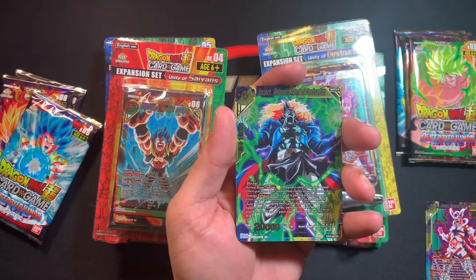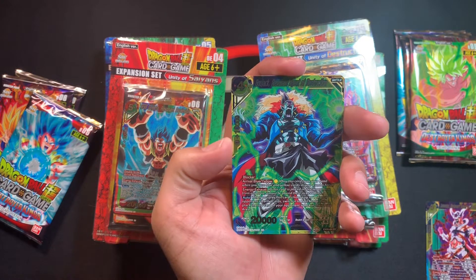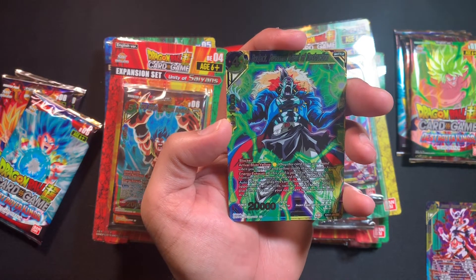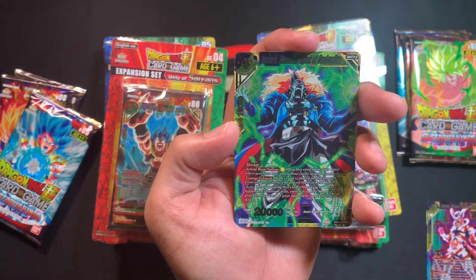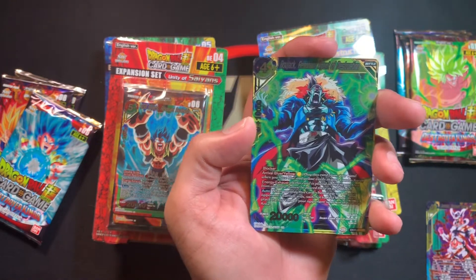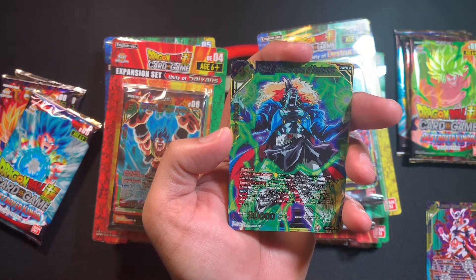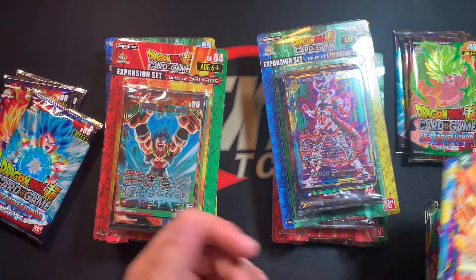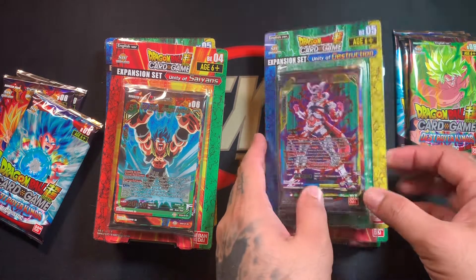Finally, we have Bojack, Resonant Agent of Destruction — four-cost, two yellow and one blue. Pay one for 10k combo, 20k base, Blocker. Rival Blue-Yellow: pay one yellow, play this card from your hand when you have blue and yellow cards in your combo area. Energy Exhaust applies here too. Auto: when you play this card, choose up to one of your opponent's battle cards and switch it to rest mode, then place the top card of your opponent's deck into their drop. Great additions — I like that they kept it blue and yellow. The color choice for the Saiyans stuff makes less sense to me, but while I go over those, I'll start opening packs.